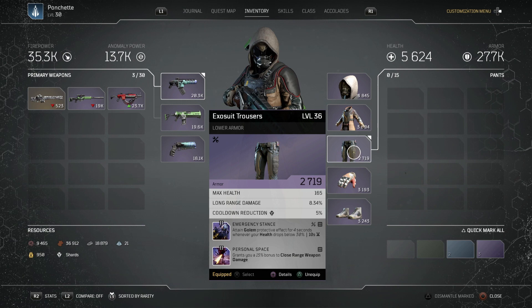Emergency Stance grants a golden protective effect for 4 seconds whenever your health drops below 30%. This is actually bugged right now — the golem protective effect stays on you permanently once triggered, with no 4-second cooldown. I assume they'll fix it, but for now it's essentially always active once your health dips below 30%.